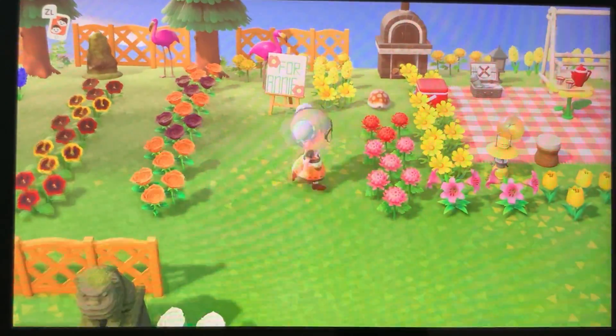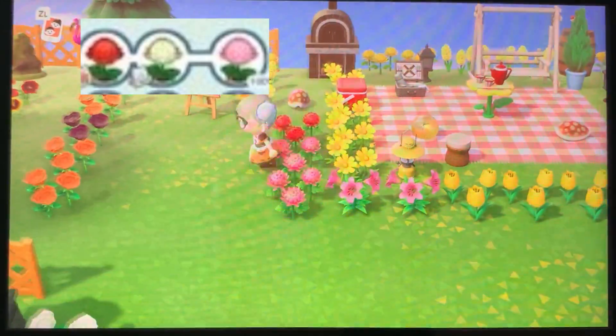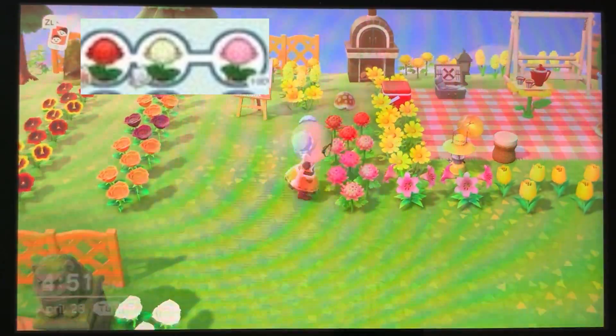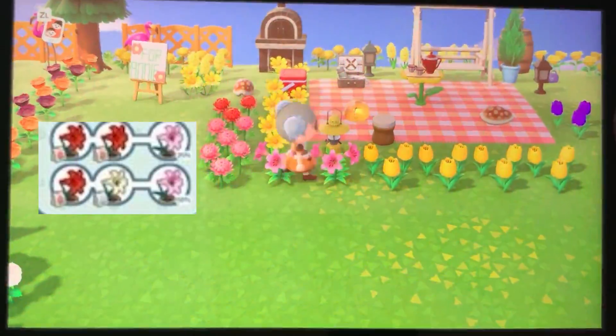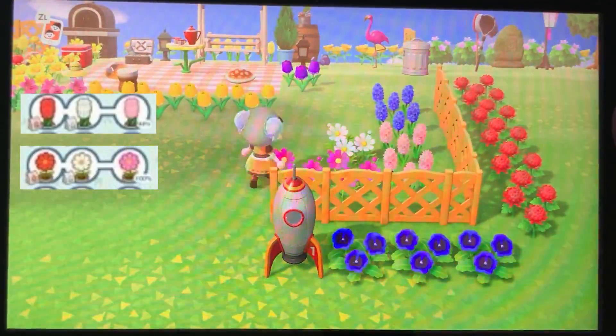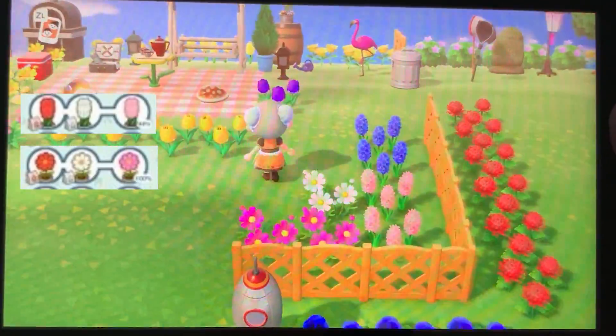Sometimes flowers make perfect sense — like red and white mums make pink mums. Okay I can see that. And red and white lilies make pink lilies. And so you have pink hyacinths and pink cosmos, which makes sense — red and white. Perfect.